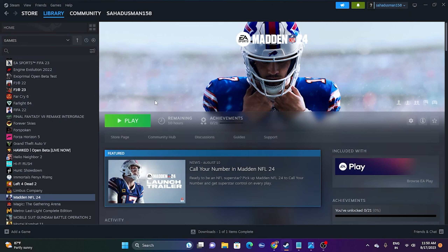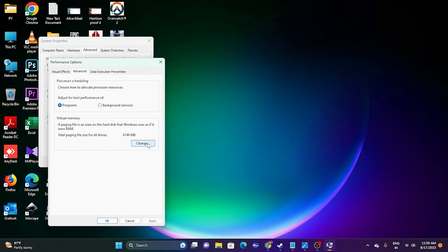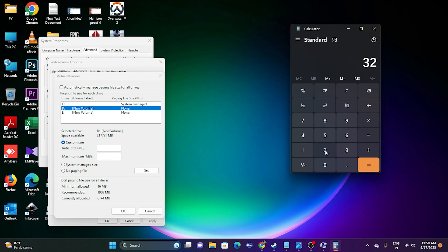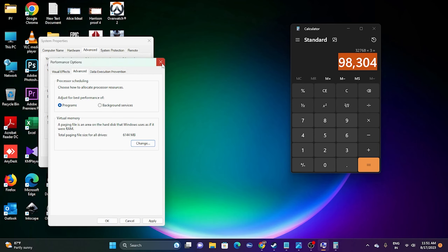Next, increase your virtual memory. Go to 'View advanced system settings,' then Advanced > Settings > Advanced > Change. Uncheck 'Automatically manage paging file size for all drives,' then select the local disk where your game is installed. Choose Custom Size. For a 32 GB RAM system: Initial size = 32 × 1024 × 1.5 = 49,152 MB; Maximum size = 32 × 1024 × 3 = 98,304 MB. Enter those values, close everything, and try launching the game.